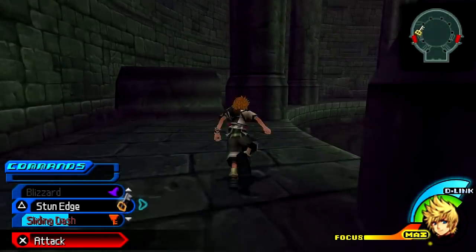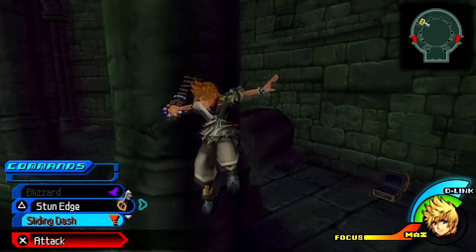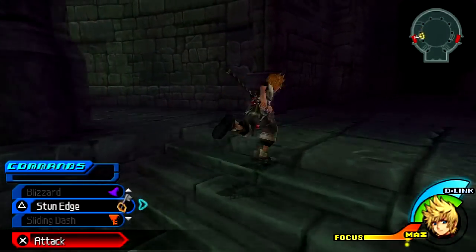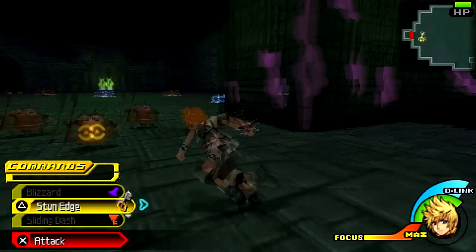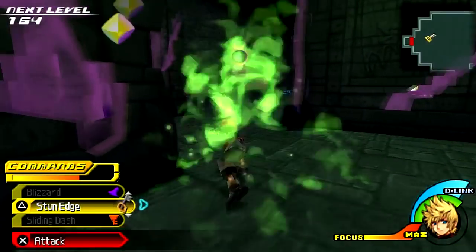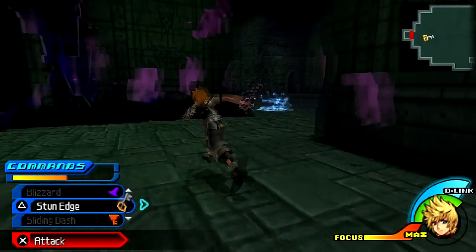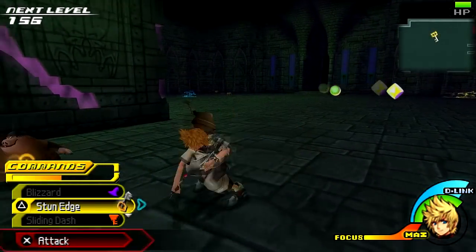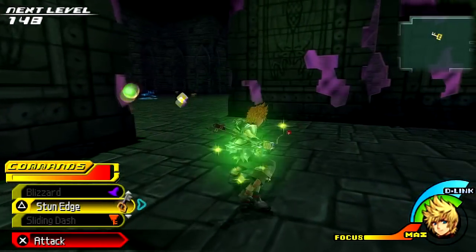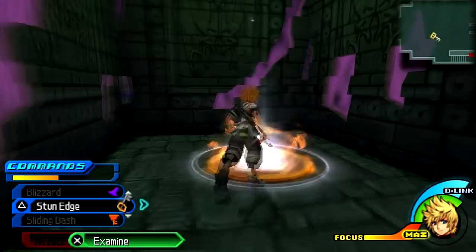Let's see what else we can find before we proceed onward. Treasure chest here. So this is a pretty interesting room — there are actually invisible walls that will pop up as we walk along. There's only really one path we can actually take. So now we need to go this way. Kill any enemies along the way. Luckily they don't actually keep the walls invisible, so that makes it a little bit easier.